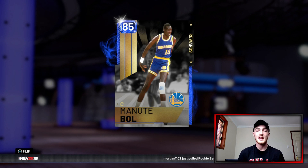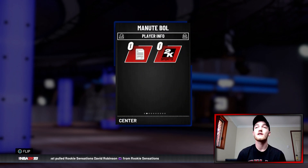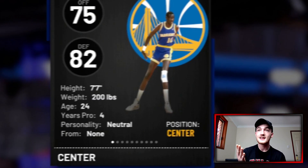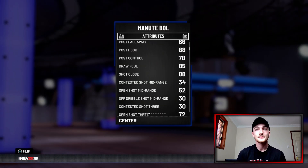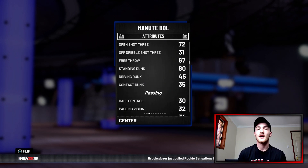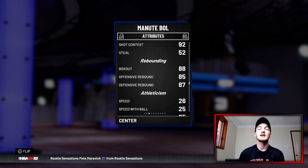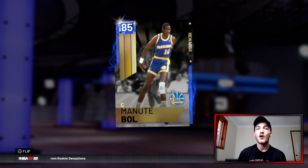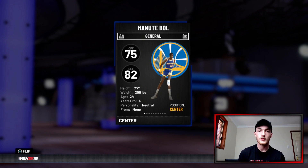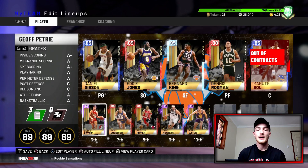I've got diamonds and amethysts on my team and Manute Bol used to still be my center — he's so good. Look at his size. His stats aren't crazy: his blocks are 92, he's got an 80 standing dunk so he doesn't even have to jump, and his rebounding is solid. But he is seven foot seven — no one can score on him. If someone comes at him at the rim it's an easy block or a heavily contested shot, so the ball doesn't go in.